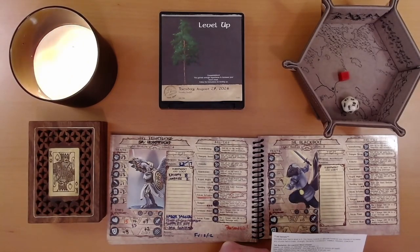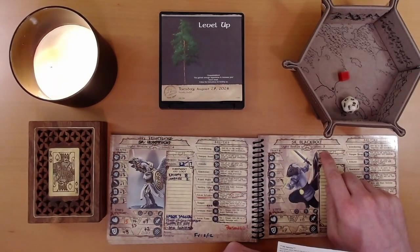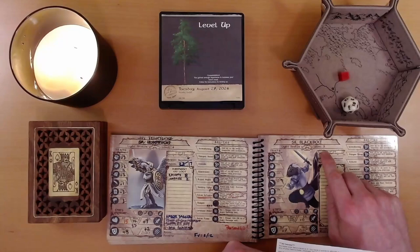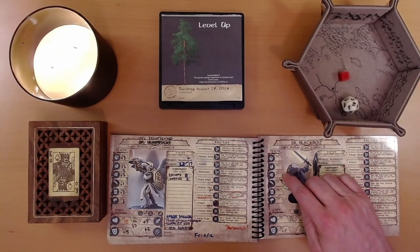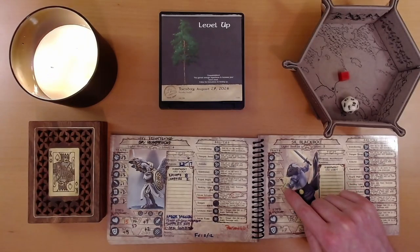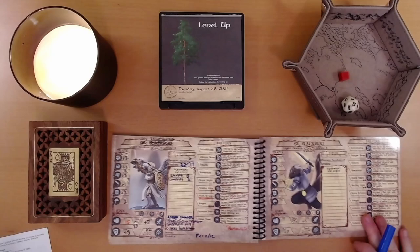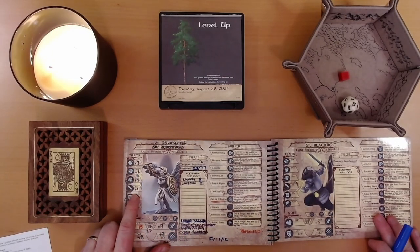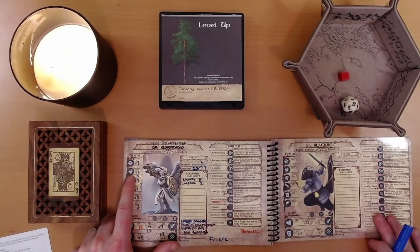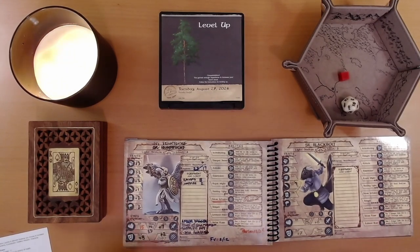Ivy — increase your hero's level to 5. We have 2 points to allocate however we choose to increase any of our hero's traits: Strength, Dexterity, Constitution, Intelligence, Wisdom, and Charisma. Ivy is currently plus 3 in Strength and plus 2 in everything else except Intelligence. So let's for sure add 1 to Intelligence and maybe another point to Dexterity. Sure, why not?